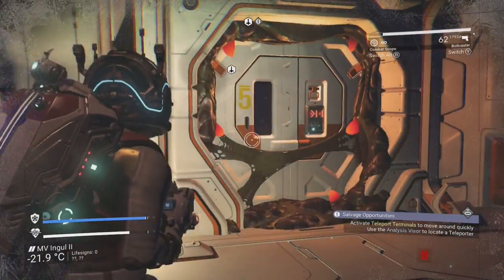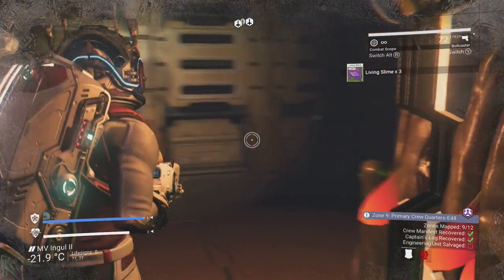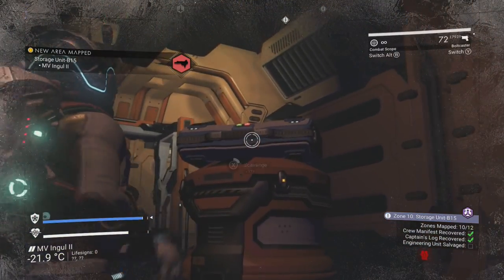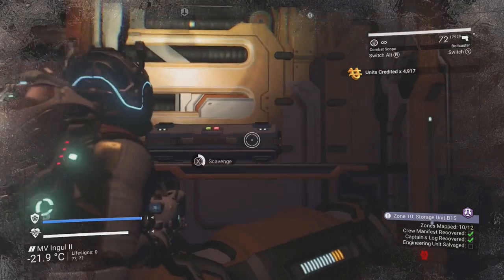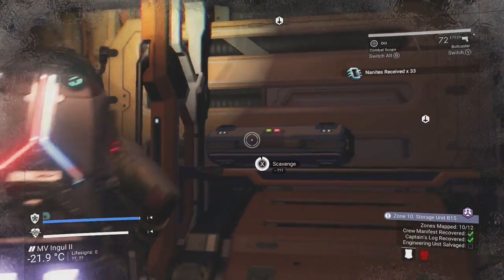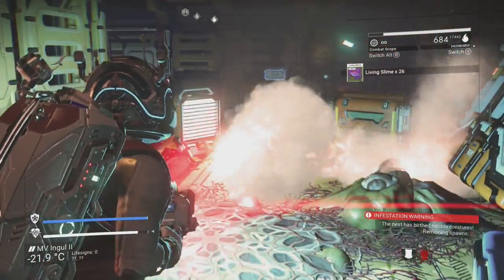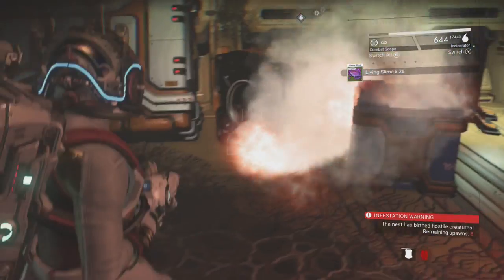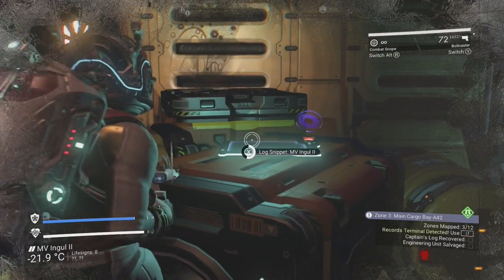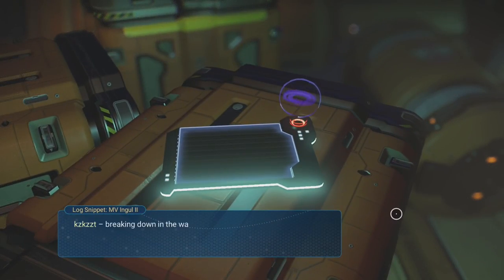Derelict freighters consist of 7 to 12 rooms excluding dead-end rooms, which are marked with a circle above the door — make sure to check these out before continuing to the next room as there might be loot inside. In these rooms you can encounter a range of enemies and loot as well as logs from the crew. Some of these are just there to add story as to why the freighter was abandoned, while others will give you security credentials needed to receive the captain's logs.